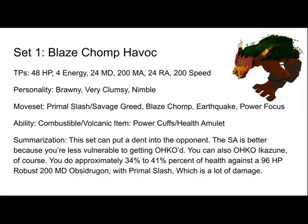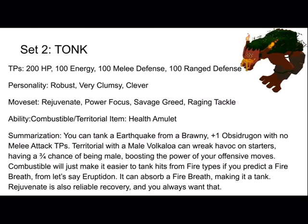I did all the calculations. A health amulet, which is amazing — which is a lot of damage, it's a 2. A tanky boy: 200 HP, 100 energy, 100 melee defense, 100 range defense — very robust, clumsy, and clever. Shame to make this kind of build. So yes, we're gonna have Rejuvenate, Power Focus, Savage Greed, and Raging Tackle.